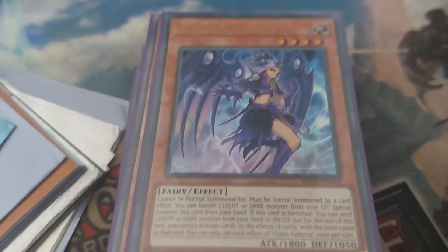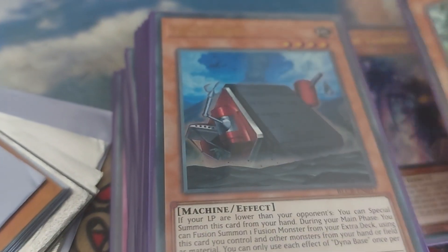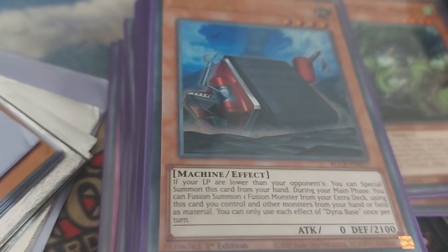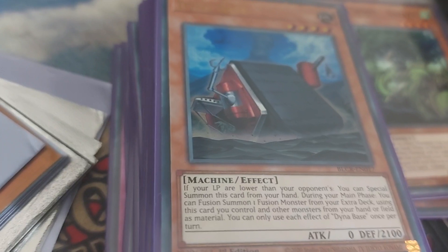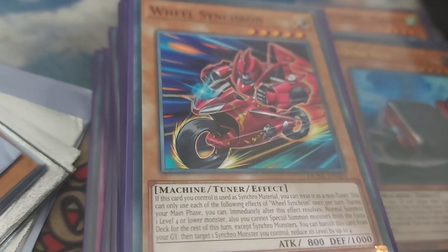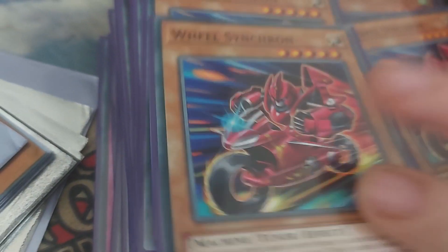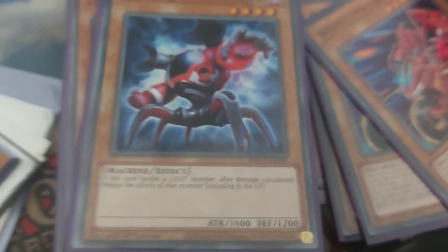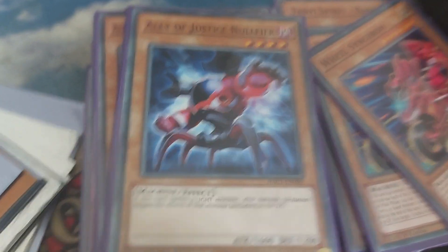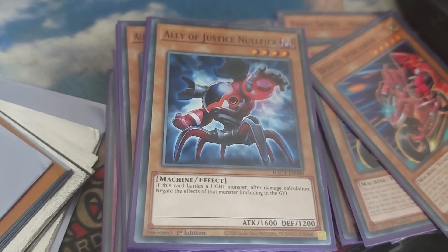This doesn't really help figure out what this is, but that is Chaos Valkyria, just a sort of support card for the deck. Tenue Spirit for special summoning, Dynatank helps bring out things. We don't really care about the fusion monster section. It's Ally of Justice. So we're not running pure Ally of Justice — it's kind of Ally of Justice with a more generic support engine, because pure Ally of Justice is really, really bad. There's a bunch of Ally of Justice cards that are just absolutely terrible.